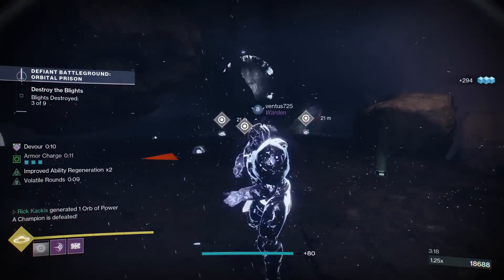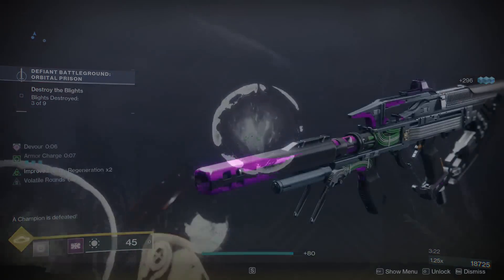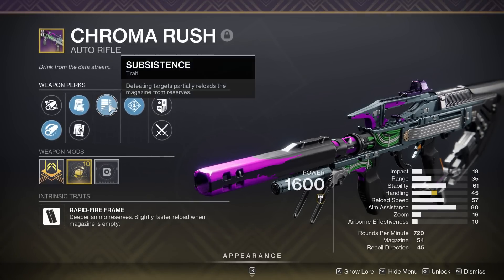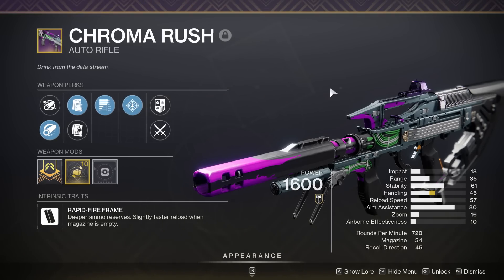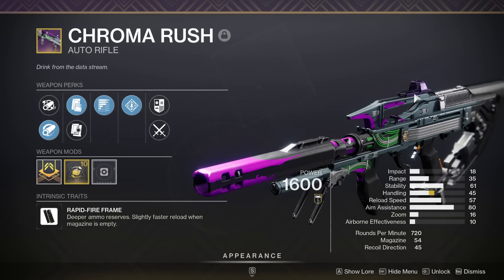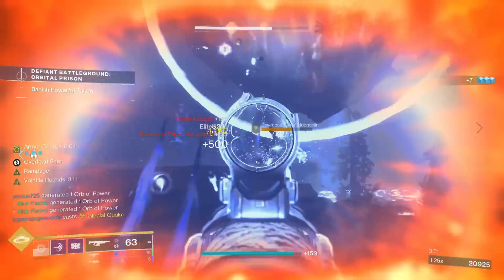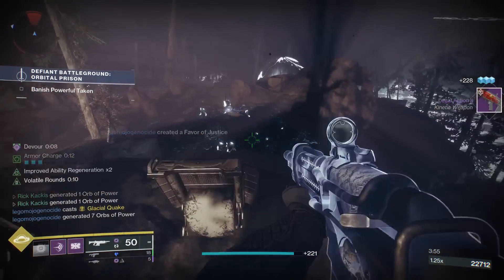My veterans will know this one's coming — the Chroma Rush. This is another rapid fire frame, however it's kinetic. This thing has incredibly good stats and it can get the roll of subsistence plus rampage, amazing for just clearing out adds so easily. With that 25% damage buff, this thing is going to be absolutely melting.